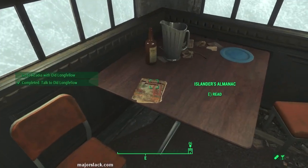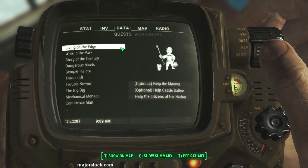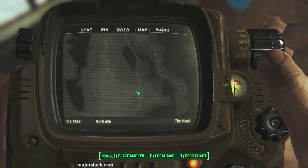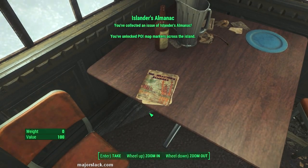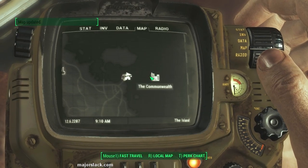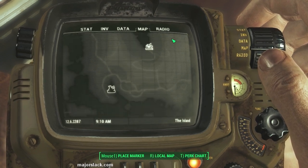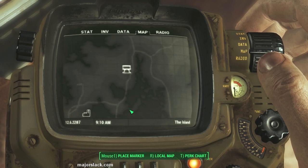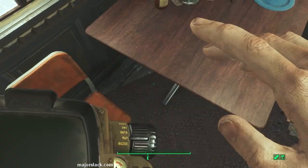Before you take off, make sure you grab this Islanders Almanac. Right now you have nothing marked on the map. Pick up the Islanders Almanac and you'll unlock POI map markers across the island. The map is now marked up with all kinds of points of interest. Strangely, Acadia is not one of them, but there are lots of others — though some are questionable as points of interest.